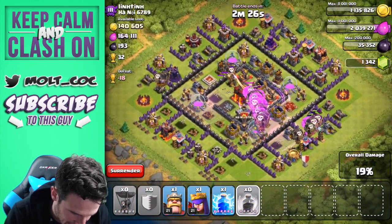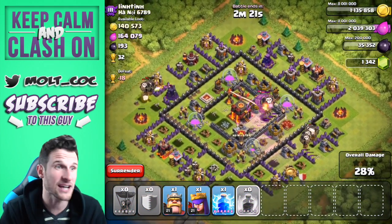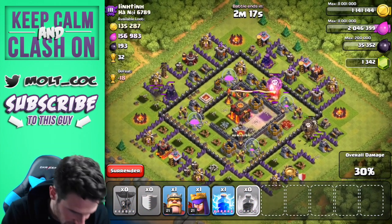There's one inferno tower down. There goes the other — wait, how did that inferno tower not get destroyed? There were like 15 balloons that fell on it.